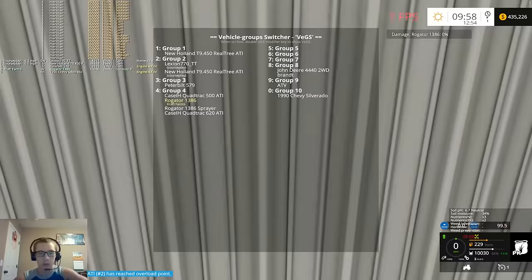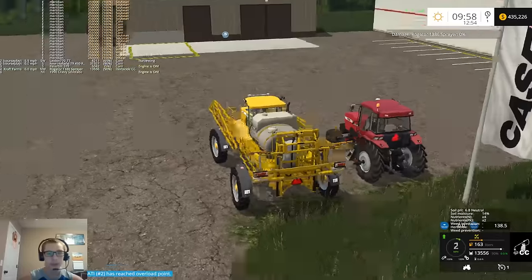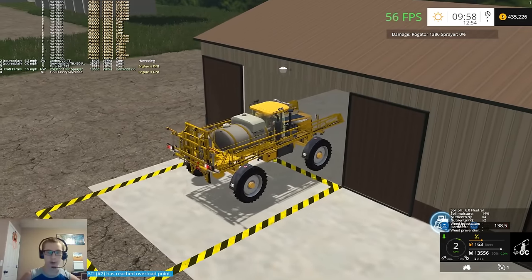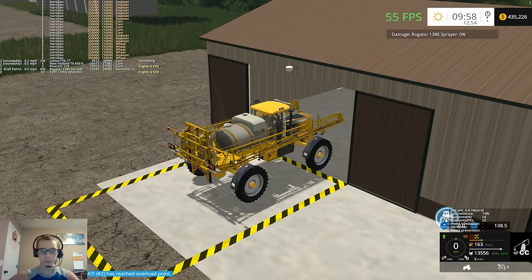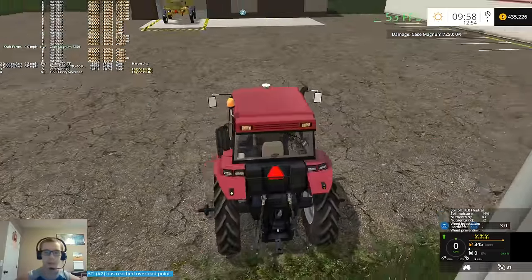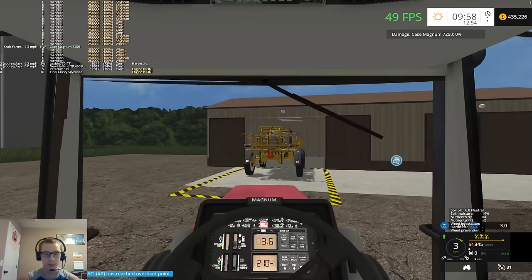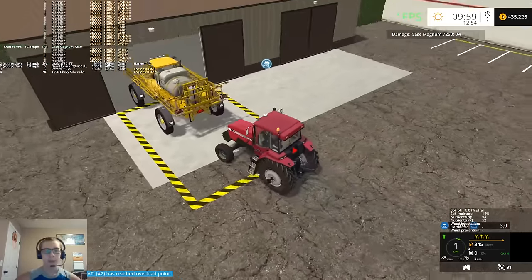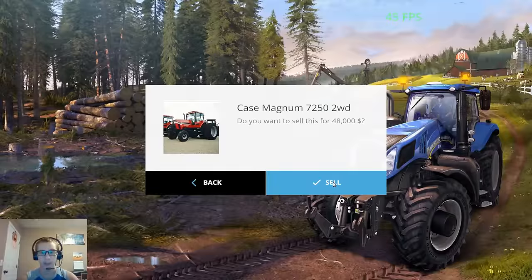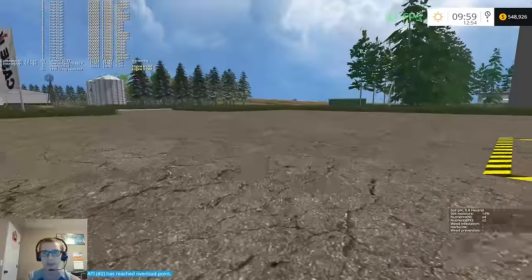We're going to get the sprayer and the Magnum sold here. It's a nice tractor, it just slides a lot and this scrolling thing is really annoying, so we're just going to get rid of it. I like the 4440 better anyway. So 48,000 for the tractor, 65,700 for the sprayer - we're now at 548,926.